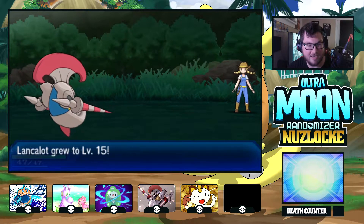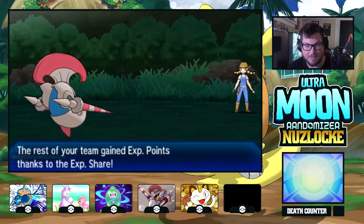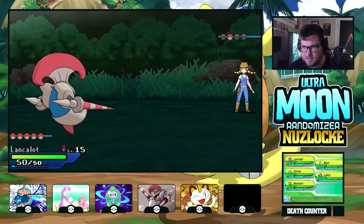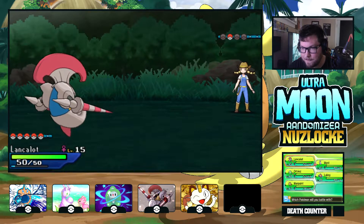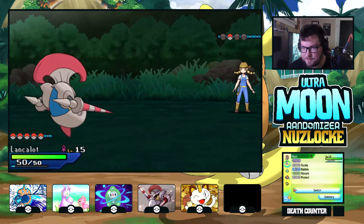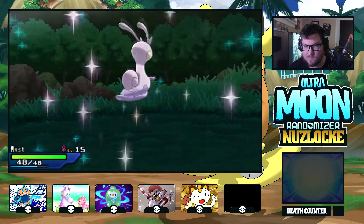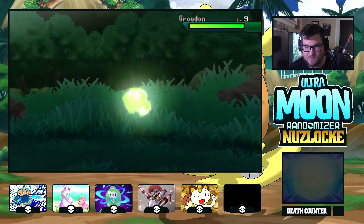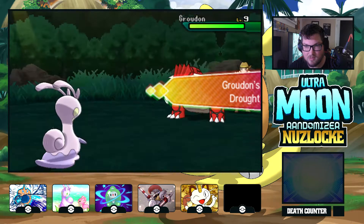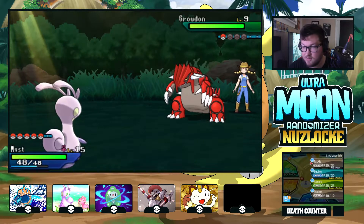Good old experience — check that out, let's go. Speed is terrible. What is up with these Groudons? I'll bring Mist back in here. It has regular — interesting. Let's Absorb him. Let us become Cell and absorb him.